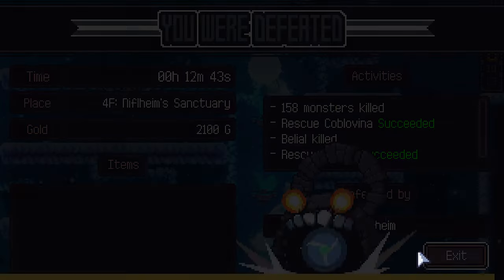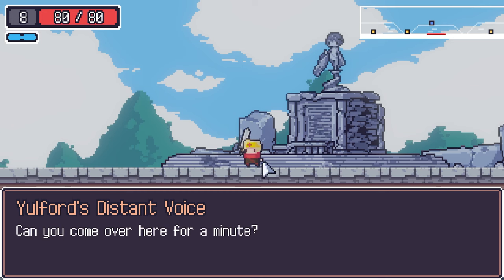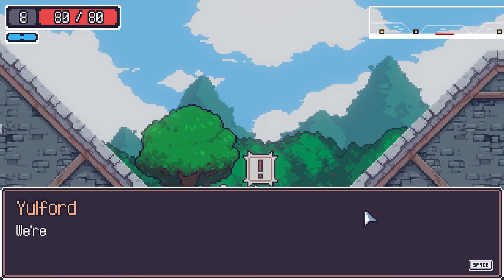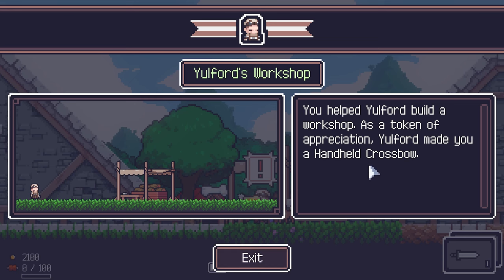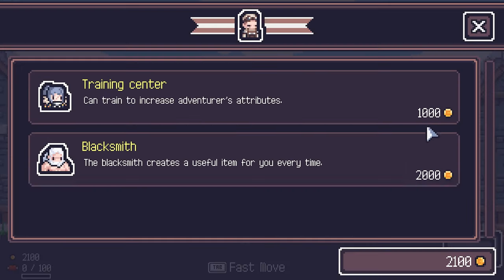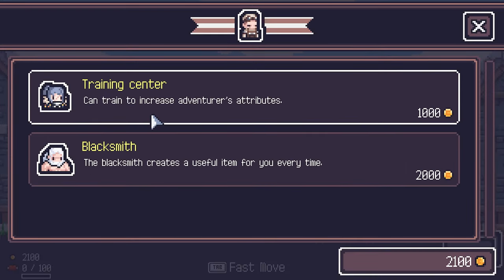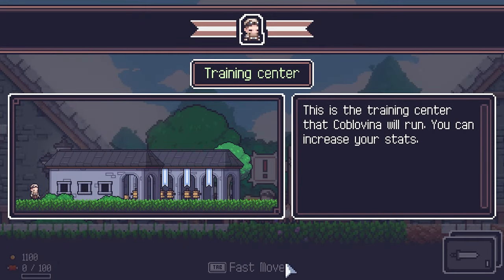We have three NPCs now. The youthful guy — the village's carpenter Arpeter — we ask him to build the workshop, and he gives us a handheld crossbow. So now we start with a short sword and handheld crossbow. Going with the training center first.